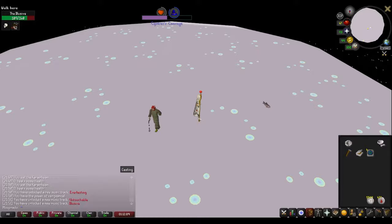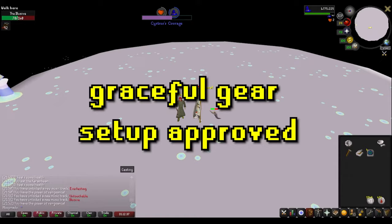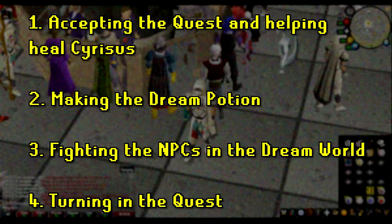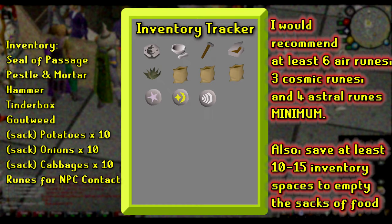In this video, the walkthrough is completed using graceful gear just to test capability with absolutely no buffs or extra benefits. Dream Mentor can be broken up into four separate sections: accepting the quest and helping heal Syracis, making the Dream Potion, fighting the NPCs in the Dream World, and turning in the quest. Here is the optimal starting inventory, as well as the nice-to-haves, which will remain on screen and continuously update.